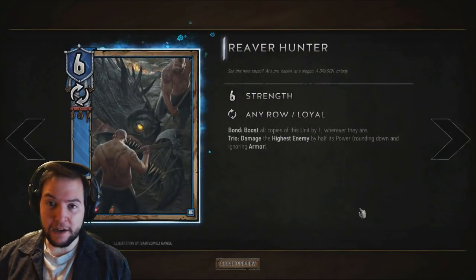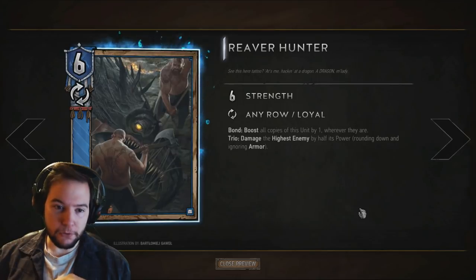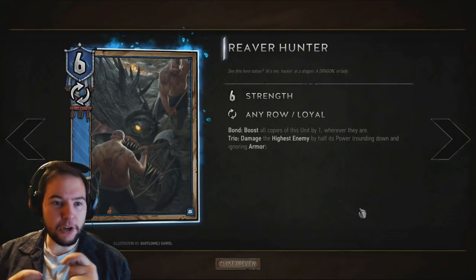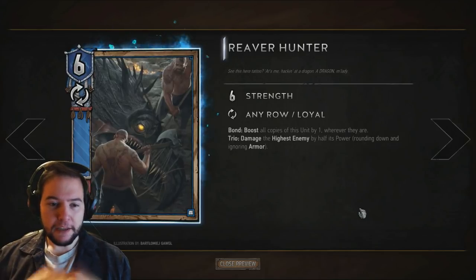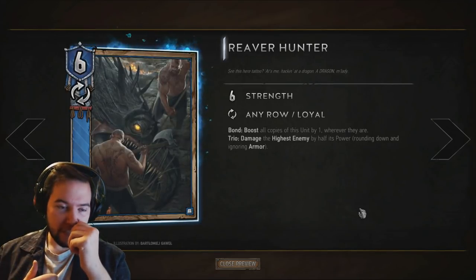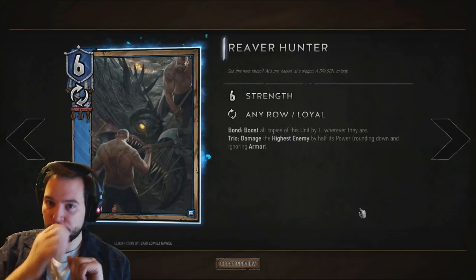The next thing is Reaver Hunters. These are very important, very strong 6 strength bronzes. They have the Bond ability, which activates whenever another Reaver Hunter is played anywhere on your side of the board — boost all copies of this unit by 1, wherever they are. What's really important to note is that both Reaver Hunters will do this, so they'll go up to 8 each. They also have a Trio ability — damage the highest enemy by half its power, rounding down and ignoring armour. I generally don't tend to go for Trios because it's massive Igni-bait.